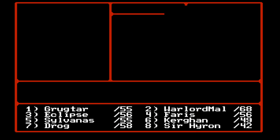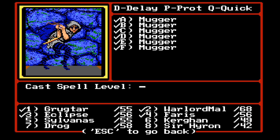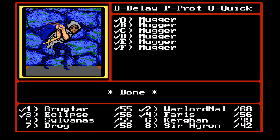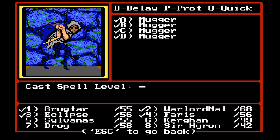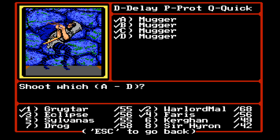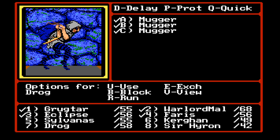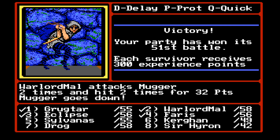Muggers. I don't really like muggers that much. Let's cast Bless. Silvana, shoot him. Kurgan, go ahead and cast your lightning bolt. That was odd — not sure what happened there. Sir Hyren, attack and done. Well, that was interesting — I thought there'd be something about the eyes here.